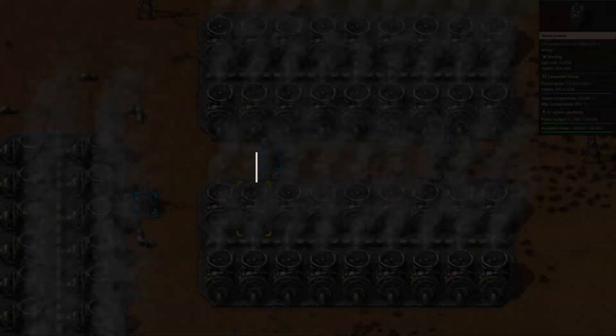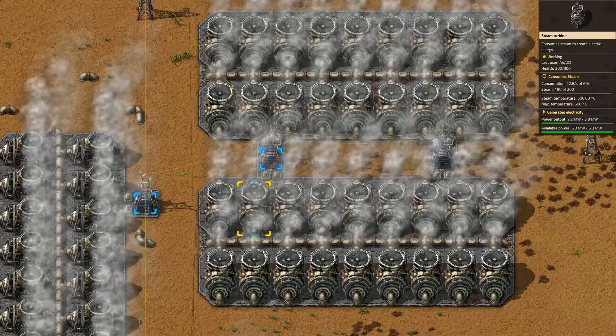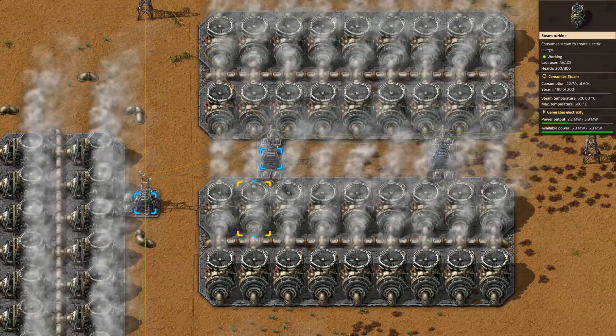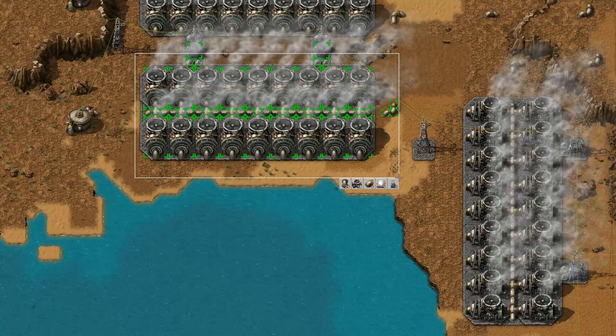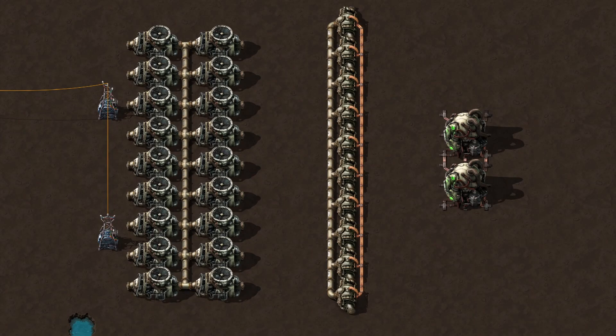Steam turbines transform 60 steam per second into 5.82 megawatts of electricity. Don't build more than 18 turbines per pipe system, because the same bottleneck limitations apply here. Therefore, 18 turbines to 10 heat exchangers is a preferred ratio.